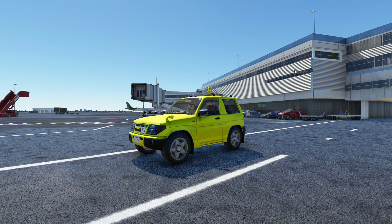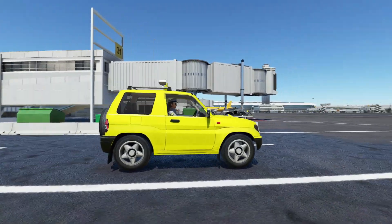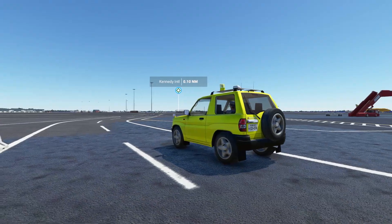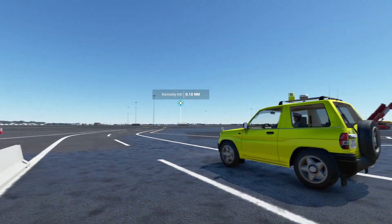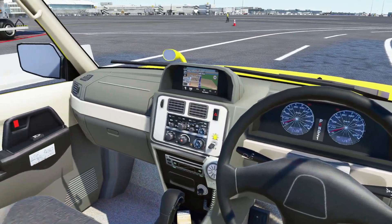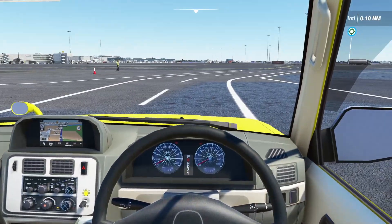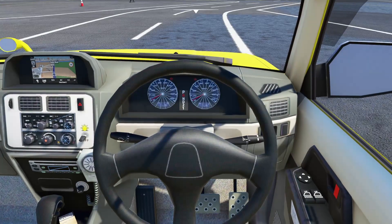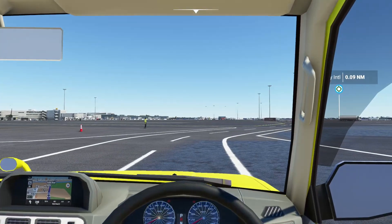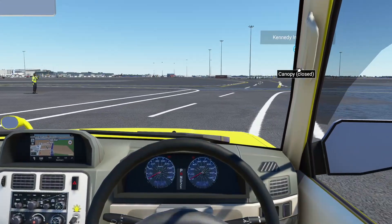And this is the Pajero by Mitsubishi. It doesn't look bad. And yes, we are at Kennedy International. Let's have a look on the inside. This also has a police livery. To drive this, it's Control-E to start the engine, release the parking brake, and the throttle is basically your accelerator.